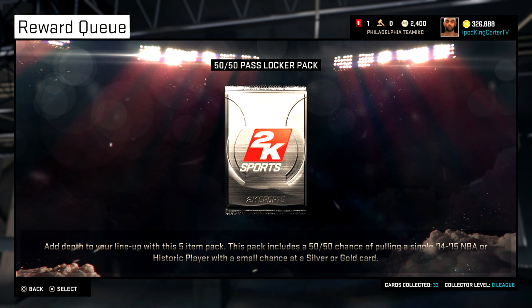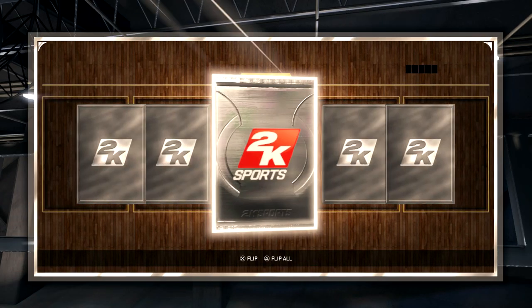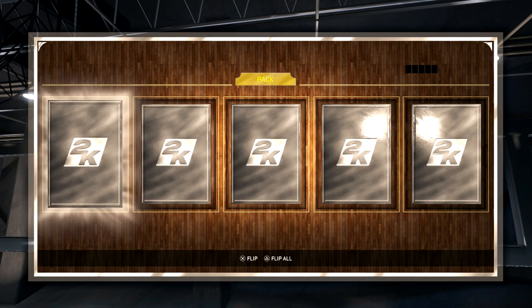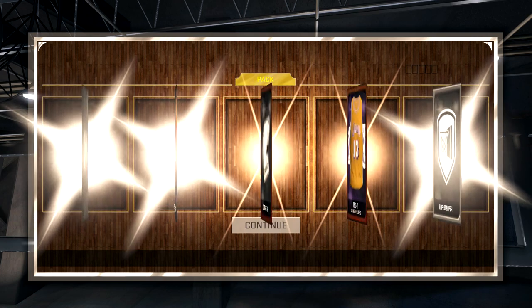This is a 5-item pack. I have a 50-50 chance of pulling one 2014 to 2015 NBA player or a legend. I have one bronze, two silvers on the right, one bronze on the left, and one silver all the way on the other end.